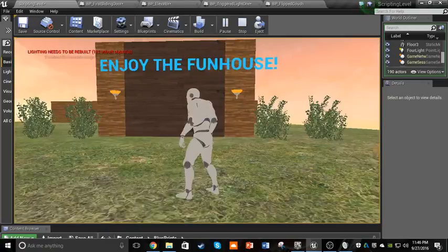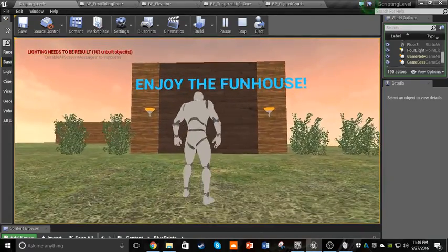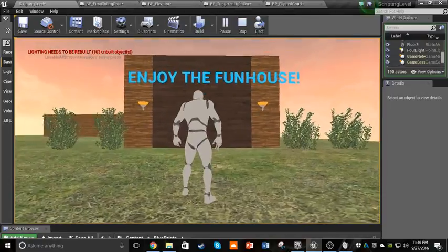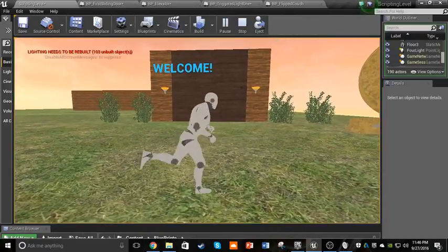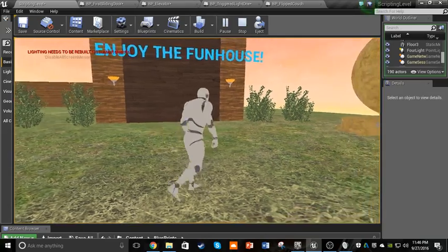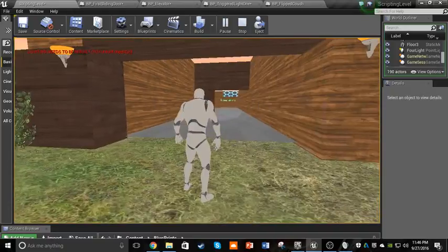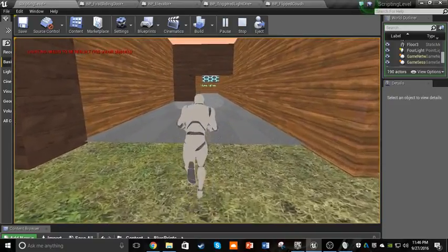For lag's sake, we'll be switching to lit and non-lit mode just to show off some of the details. You can see that the text on the house will change - as the player walks away it'll say 'welcome,' and when they walk into the trigger it'll say 'enjoy the fun house.' Upon walking to another trigger, this door will open, accessing the rest of the level.